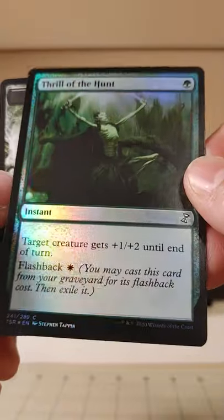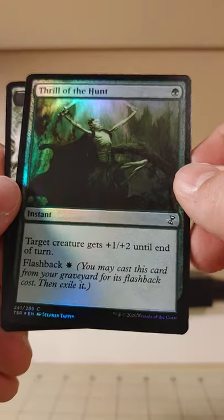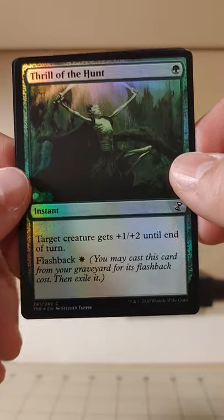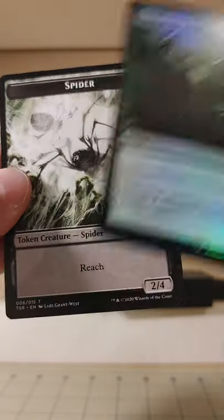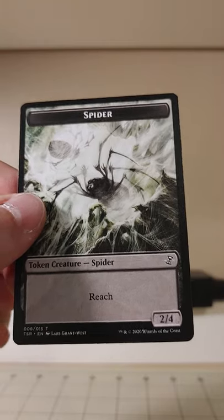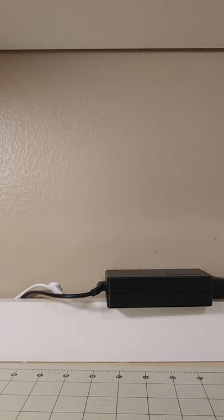But we've got a foil common in here — we did hit that 34% chance. Target creature gets plus one, plus two until end of turn with a Flashback cost, casting it from the graveyard for white instead of green. And we've got a Spider token because who doesn't love a spider? That's pack number one down.